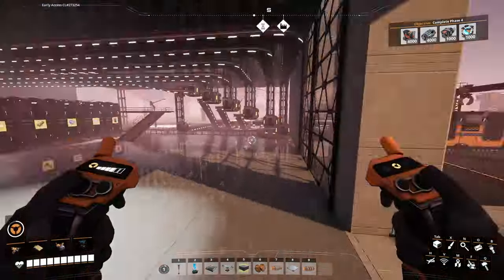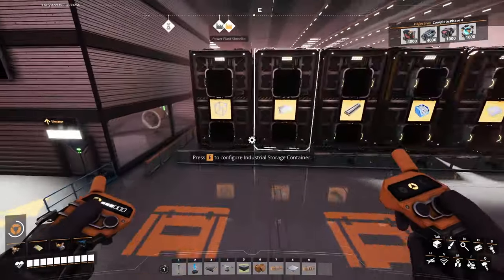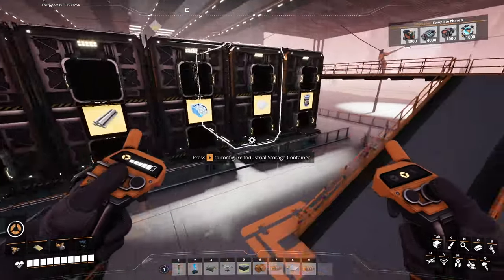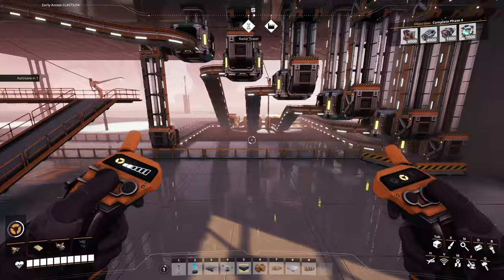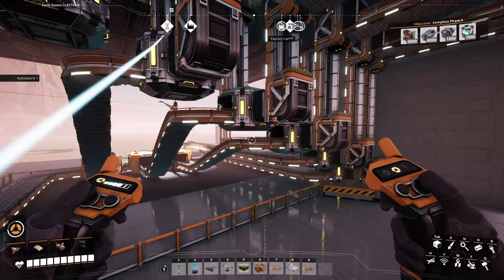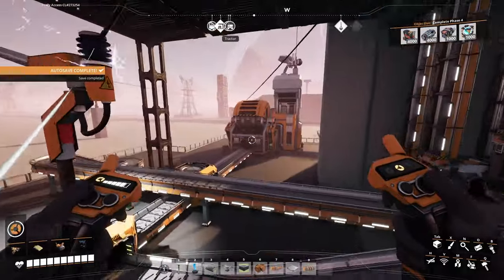So on the right, as you enter, this is the product area. You can come right here and grab whatever we need. As you can see, we are now also producing modular frames at the Ironworks — that wasn't being produced here before. All the products will be shipped straight down here, and this machine here sorts them out so that if we have any overflow problems, they'll go into this sink right here.